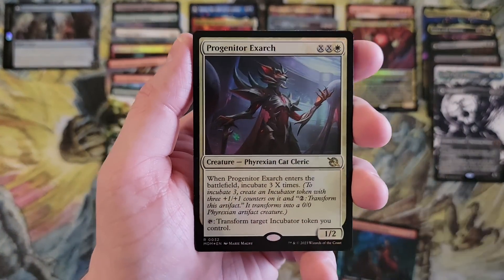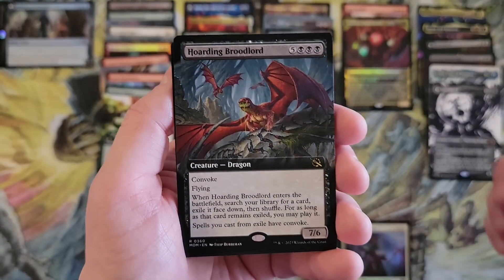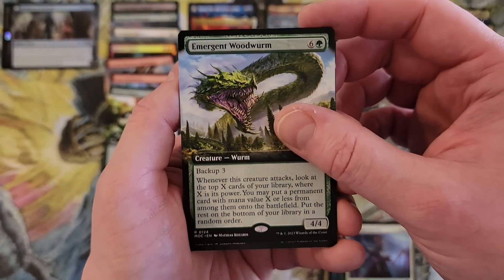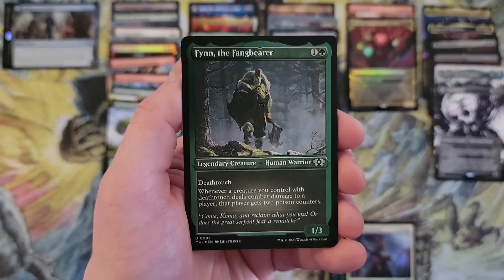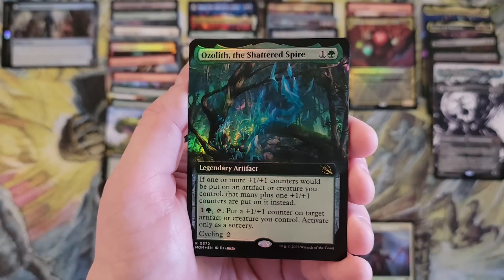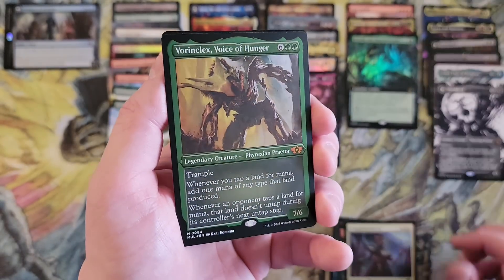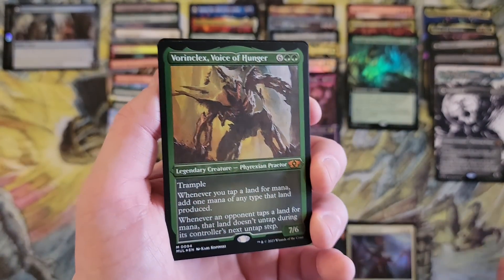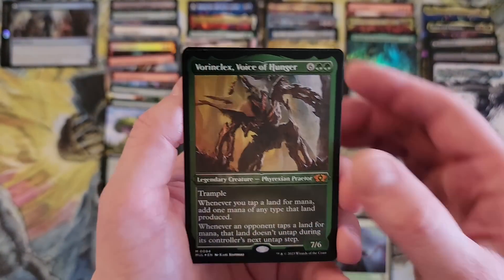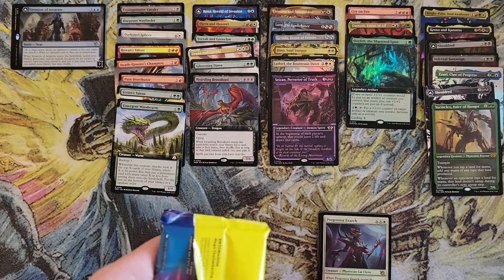We got the Progenitor Eckhart — I can't even say it right now. Hoarding Broodlord — I truly cannot talk right now. Emergent Woodworm commander card. Rona in foil etched. Ozleth in the foil sweet foil extended art — nice — and mythic, that is cool. Arcane Signet — the Clicks in the foil etched, I dig that. That's really cool — kind of want all of them in that treatment.